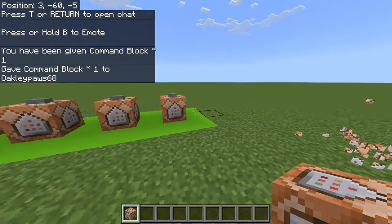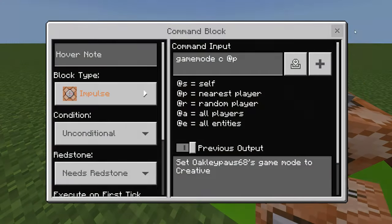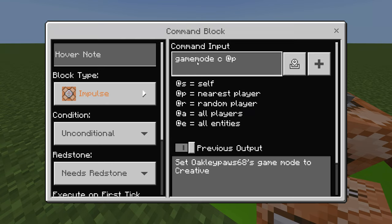Let's get into the commands now. To change your game mode to creative, the command is gamemode c @p — this will change the nearest player's game mode to creative.